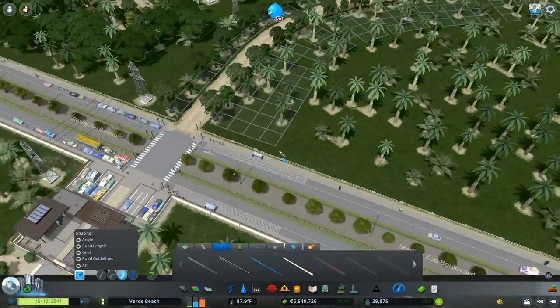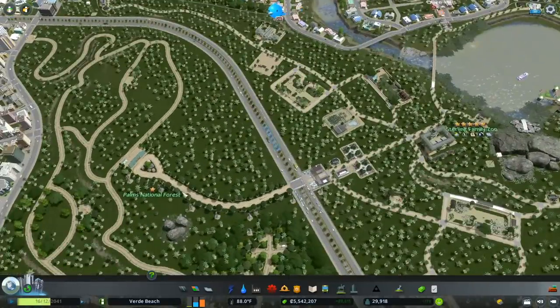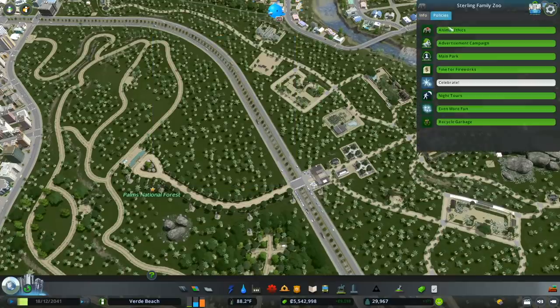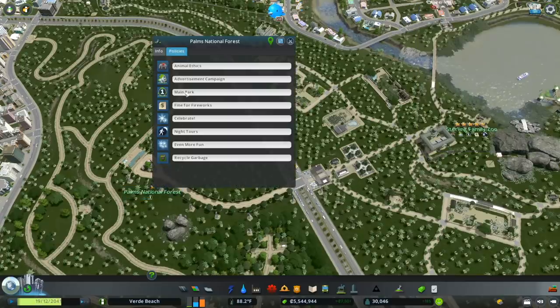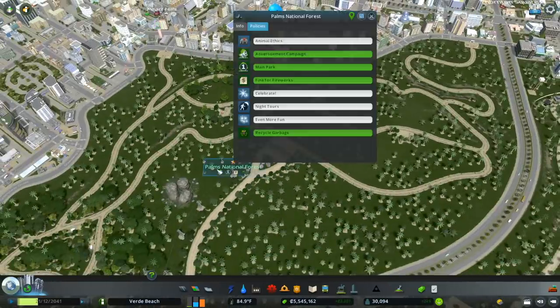In the comments, someone suggested that my policy associated with the zoo might be killing the forest. We've got 353 visitors, which isn't many more than when I created the reserve. We have some policies activated that don't make sense - 'even more fun amusement parks,' we don't need that. The main park policy is the big thing causing issues, so I'm going to set this park to main park as well, add an advertising campaign, a fine for fireworks, and recycle garbage. I bet that'll make a huge difference.